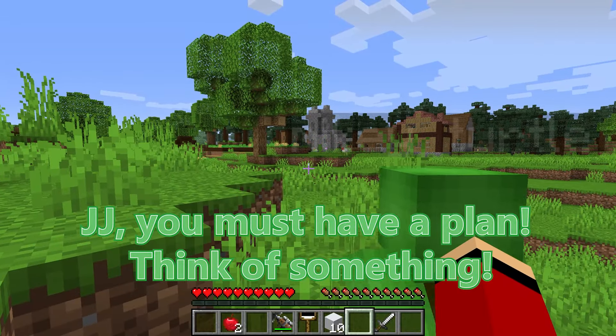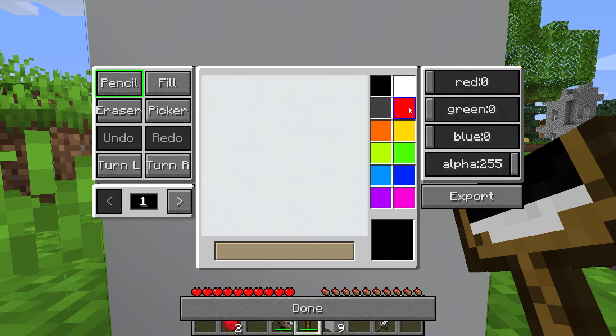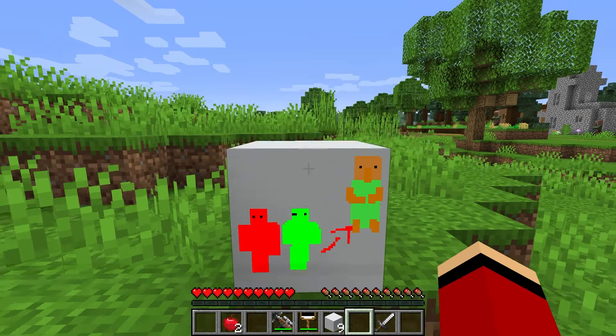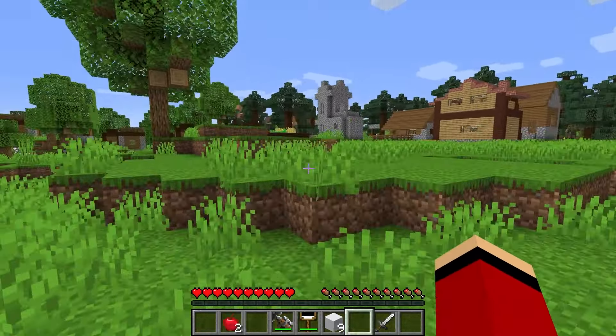JJ, you must have a plan — think of something. Yes, I have a plan. We'll turn into villagers ourselves. I'll draw us a picture so we'll become villagers and no one will suspect us. Really? Can we do that? This is just a great tool. Do it as fast as you can because I want to become invisible to them as soon as possible. They will lose us and look for us in places where we are no longer there. I want to prank the villagers and it will be much easier to do it in their clothes. Great friends, we've done it! Mikey and I look like villagers now.